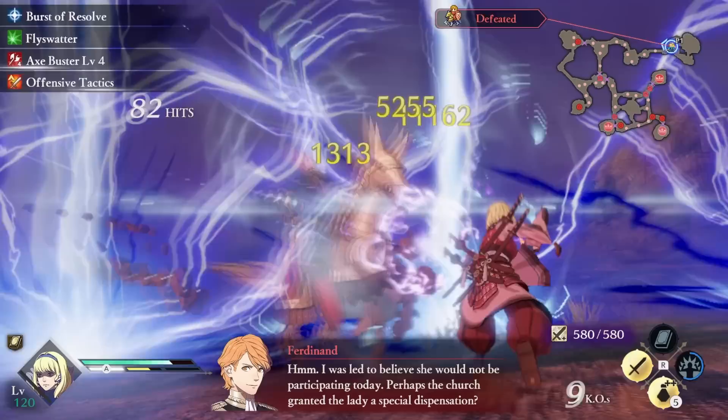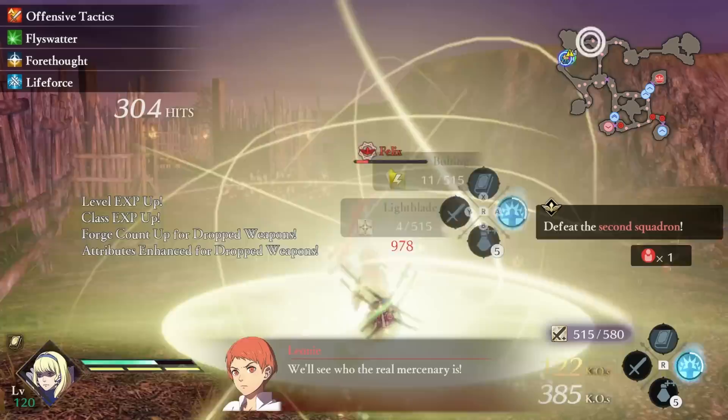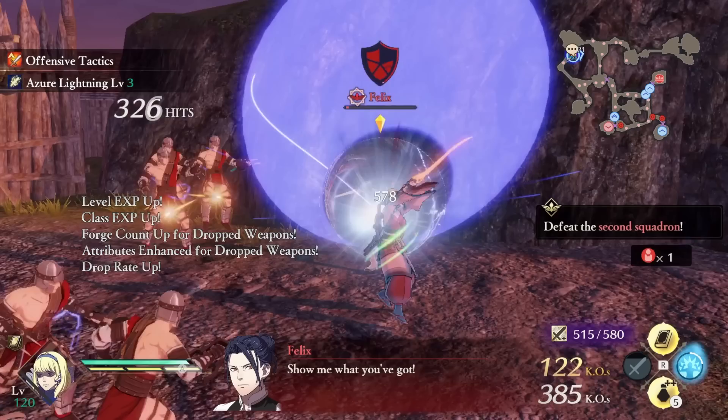What is the most OP build for Constance in Fire Emblem Three Hopes? First, I would like to say, Constance is a beast. Her damage may even rival Lysithia herself, potentially taking the top DPS spot out of all of my builds so far. I think you're really going to enjoy this one, so without further ado, I present to you Constance the Holy Bolt.